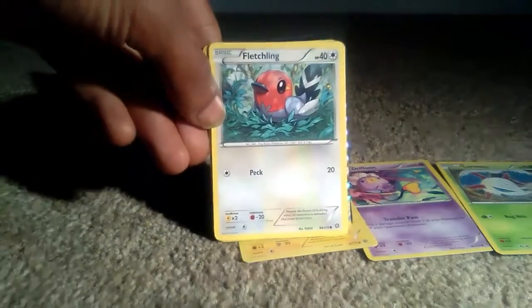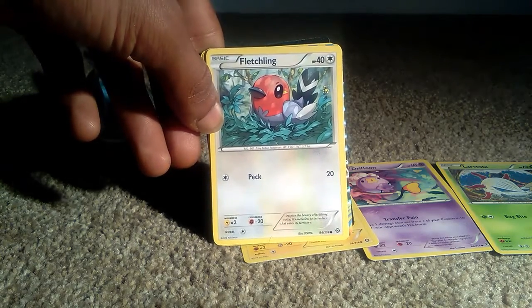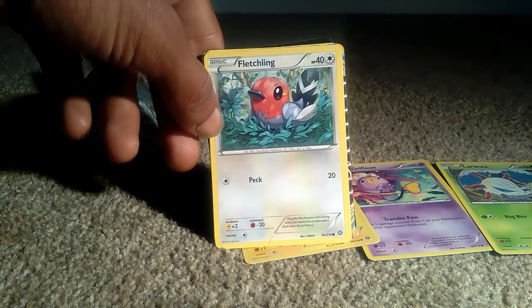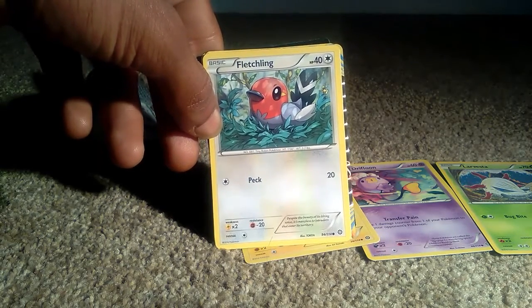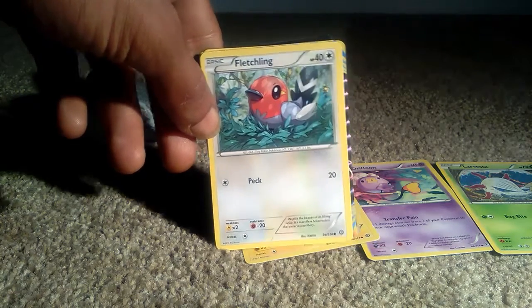Oh wow, this is actually a different art from all the other Fletchlings that I've received from Sun and Moon and other types of booster packs. We've got a basic Fletchling with 40 health points. It's a tiny Robin type Pokemon with one attack — Peck which does 20.